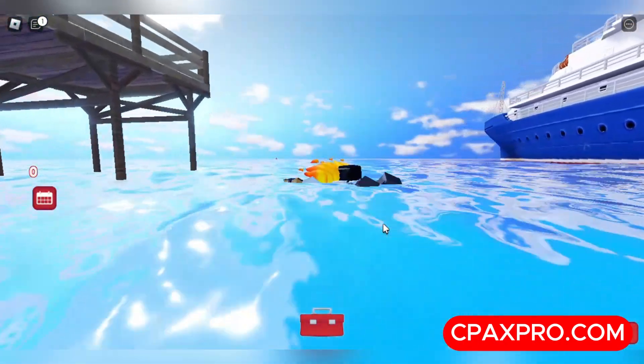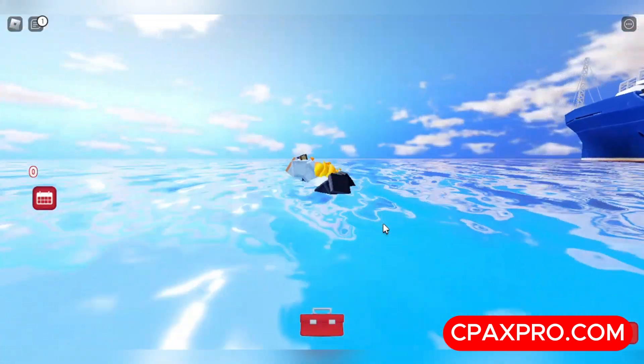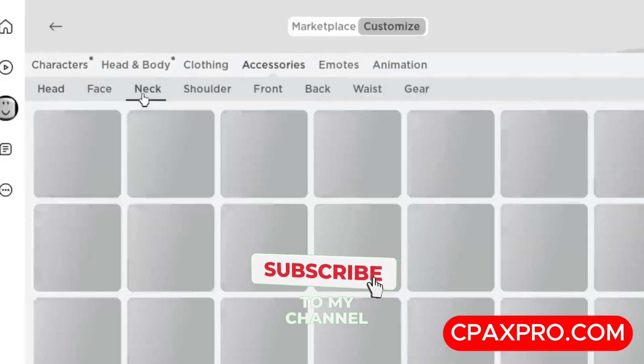Once here, go into the ocean and start swimming. Make sure to swim at least past the boat on the right — you can't get the item otherwise. Once you've swum past the boat, swim for about 10 more seconds until you get the item. Go to customize and the item should be in your accessories.